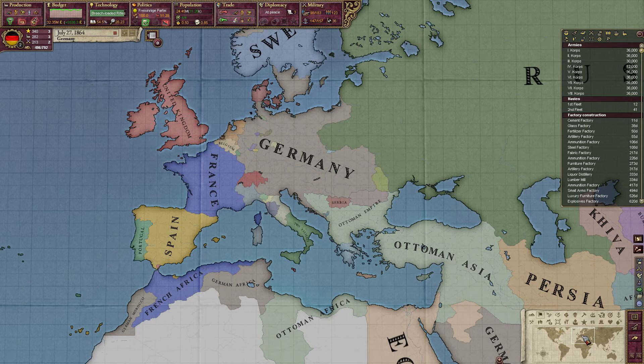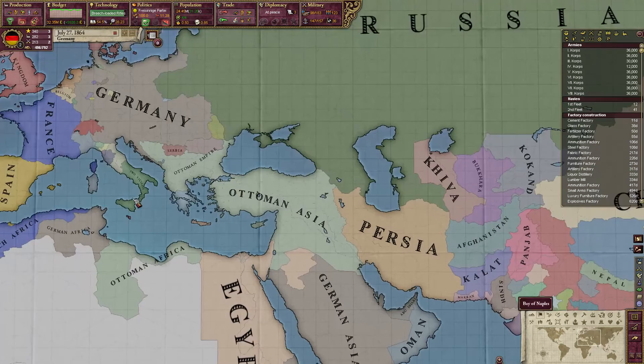Hello and welcome everyone back to our Victoria 2 campaign as Kreuzdeutschland, or United Germany. When we last left off, we had begun the process of federalization and we've expanded all over the globe.